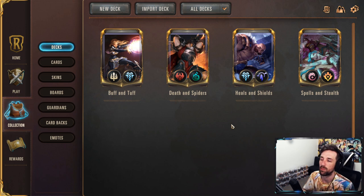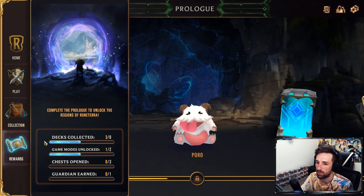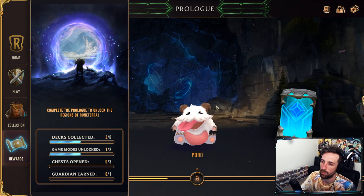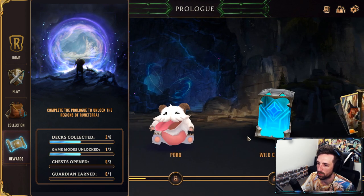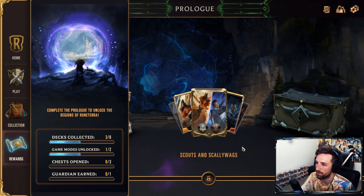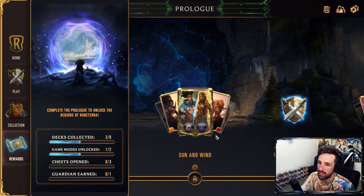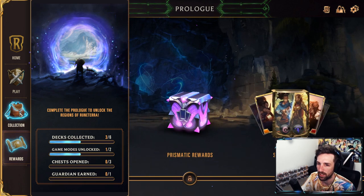Heading over to your collection — this is going to be where you stockpile all of your decks and where you edit and build decks. You're going to get a bunch of beginner decks from your rewards. If we go to the rewards, we have our prologue. This is going to be something that's only for newer players. You go through your prologue, you're going to unlock a few decks to start off with, which is very generous. Then you start to unlock some pretty cool stuff like a Poro — it's going to be your new friend for a very long time. As you keep going through, you unlock more and more. It just doesn't take you long to start building your own decks.